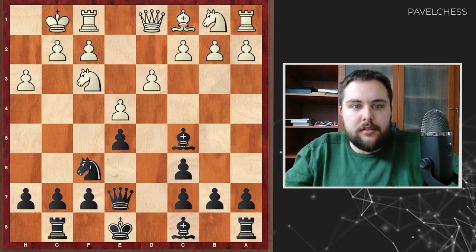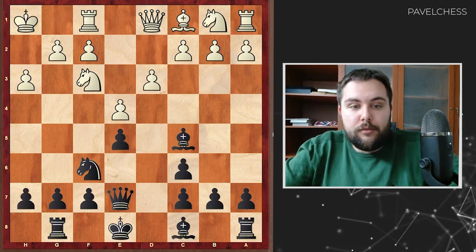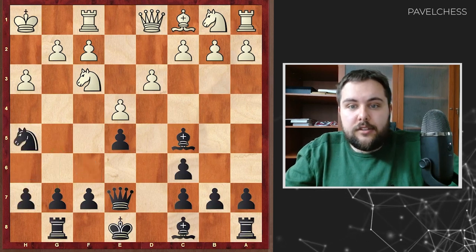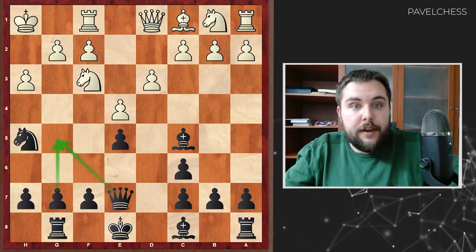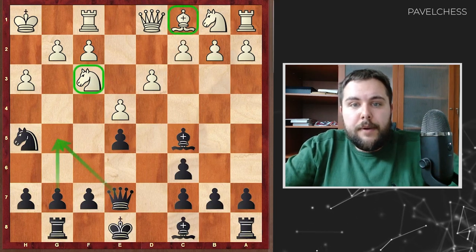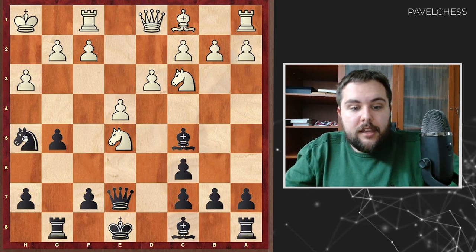Rook G8 — a magnificent move, and right now basically the first line of the computer. But back in 2018 when the game was played, no one had played like this. It was a very strong theoretical novelty, and I can imagine Levon Aronian was really shocked. He played King H1, trying to keep the king away from the G-file. Knight H5 followed — H6 was also possible with the same idea of going G5. C3 was Aronian's first mistake. The best was Knight C3, and after G5, Knight H5, a tactical mess begins.